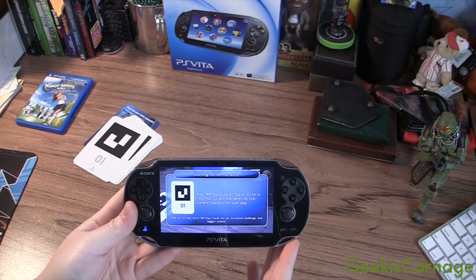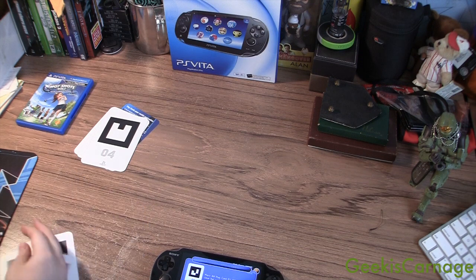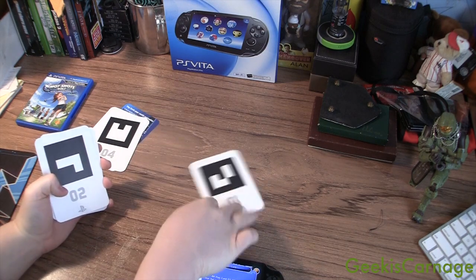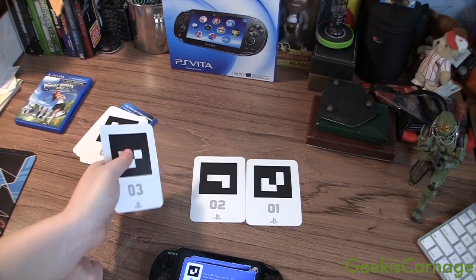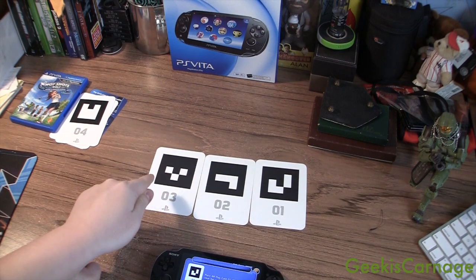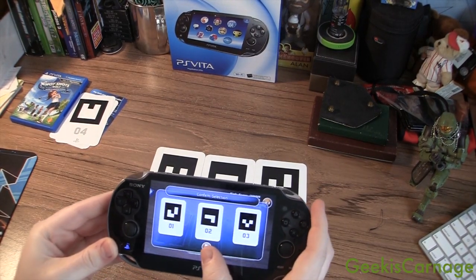We'll go to Table Top. We're gonna place the cards — I'll basically tell you what they are. This game only requires one card, but you can use three. The first card is for easy, the second card is medium, and the third card is hard. You can just use any single card, or you can use all three at the same time. I'm gonna use all three. It recognizes all three. We're gonna press play.